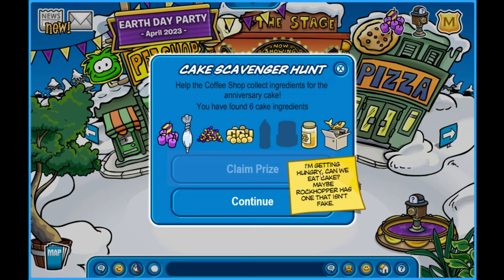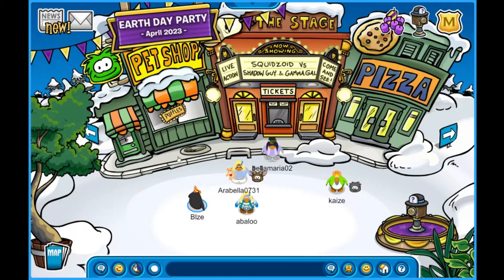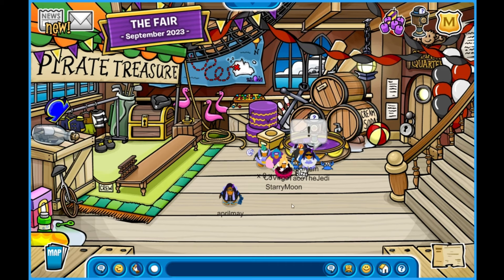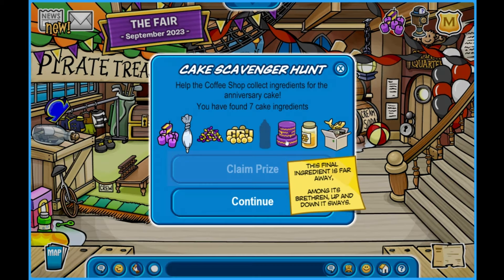This one seems obvious: 'I'm getting hungry, can we eat a cake? Maybe Rock Hopper has one that isn't fake.' Rock Hopper — obviously the Migrator. Let's go check this out. I found it, it's right here, it's pretty obvious.